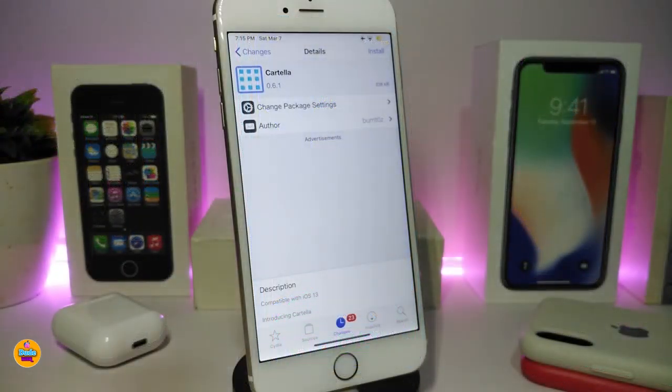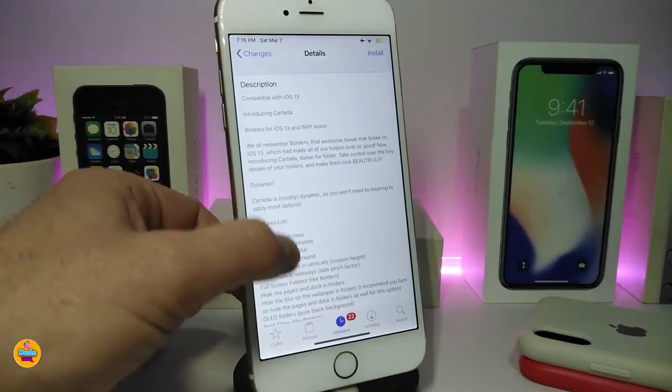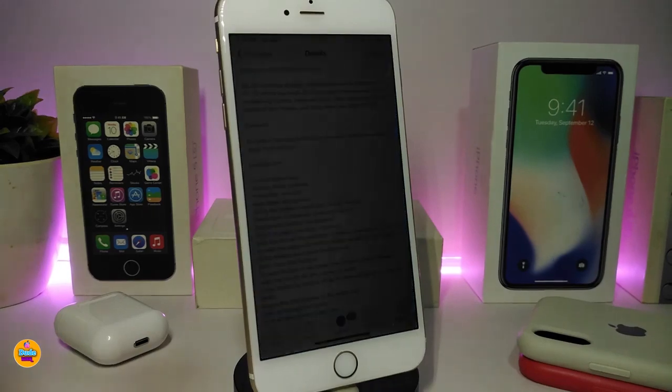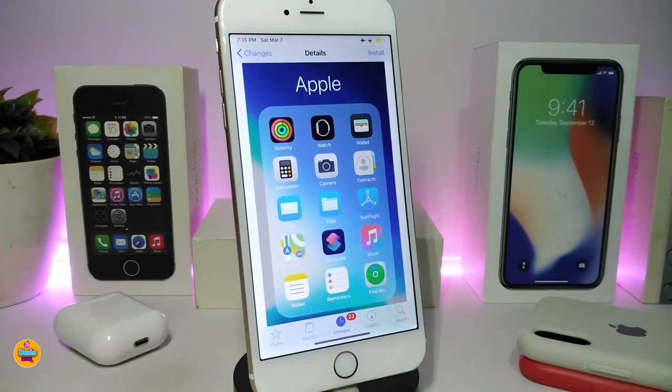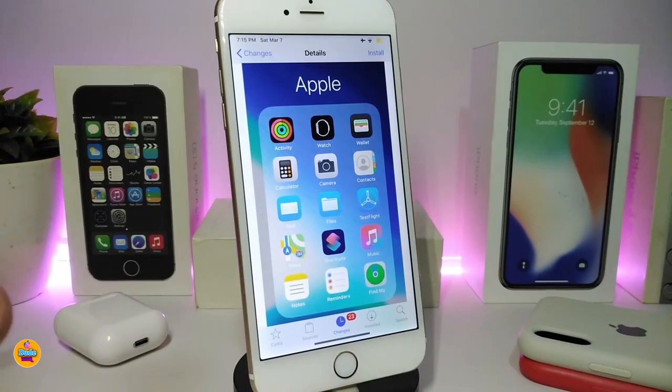Moving on to the next tweak — this one is called Cartella. Once you install it on your jailbroken device, it gives you different options. If you're familiar with Apex or layout tweaks like Home Plus that let you organize folders and icon layouts, it's the same kind of thing. You can change and organize folder layouts on your jailbroken device.